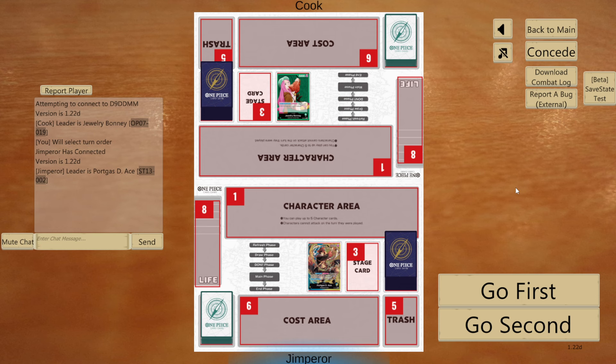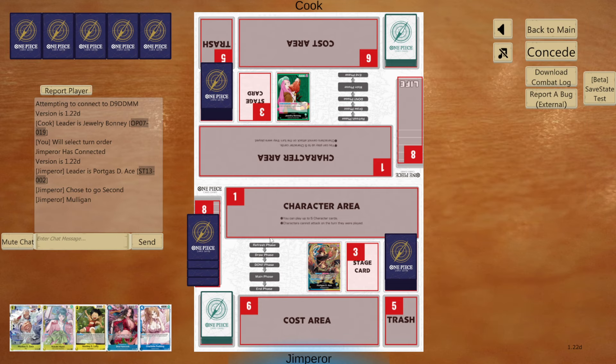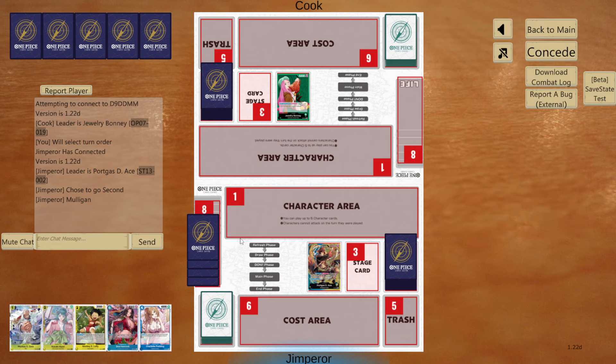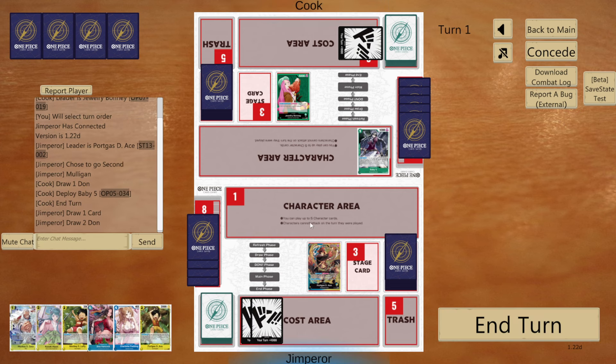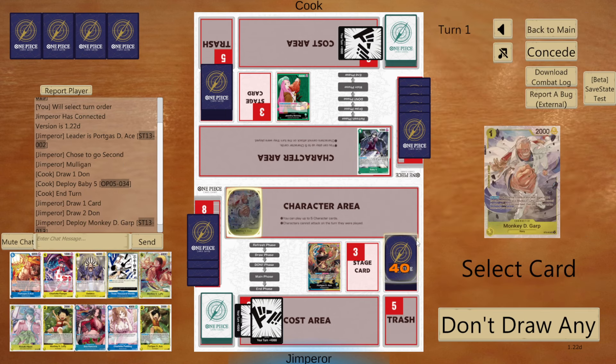It looks like we are going against Bonnie right now. I can't imagine this is a great matchup, just judging by the fact that Bonnie pretty much can rest anything every turn. I want to basically play out the 5-cost from life before I swing with leader, which makes it a little awkward — a rush Ace can be rested for free. He's also playing Baby 5, so a bit of the Don Quixote package is pretty interesting.